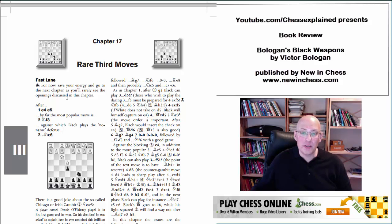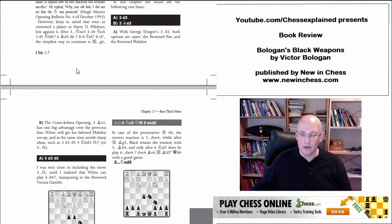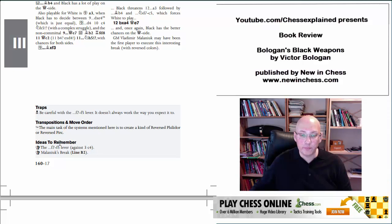This is how a normal chapter looks — it starts with the fast lane, which is a really pragmatic approach. For example, we have a section on rare third moves, meaning the very offbeat stuff white can do on move three — things like d3, b3, or Bishop e2. What he says is: save your energy and go to the next chapter. You rarely see these openings and they're not very dangerous. That's good information — frankly speaking, why would you look at 3.Be2 or d3? You can just develop your pieces.